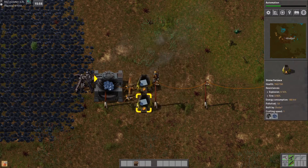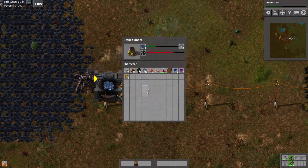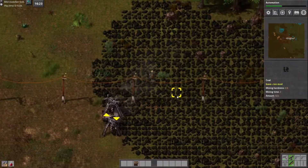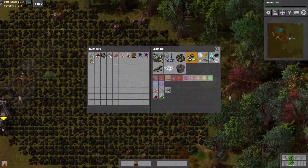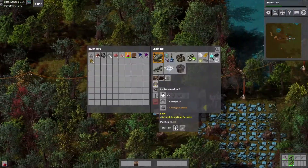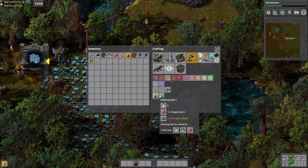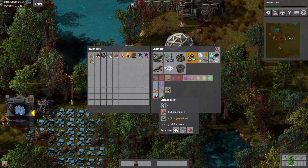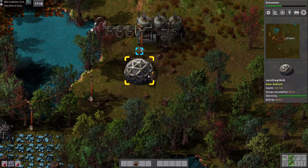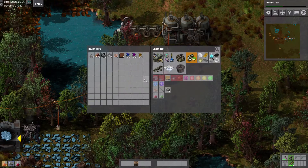Right now it's not distributing the ores quite right, but that's okay. Automation is going to get us our first — oh, we have transport belts already! How interesting. Have they reduced the cost? Are red science packs cheaper? They are — copper plate and iron gear wheels. That's actually a lot cheaper than it used to be. I wonder when that happened.